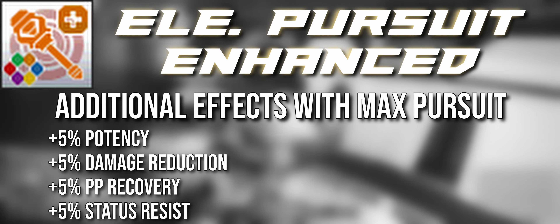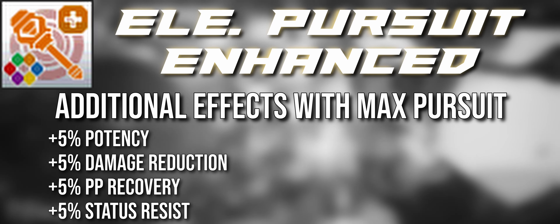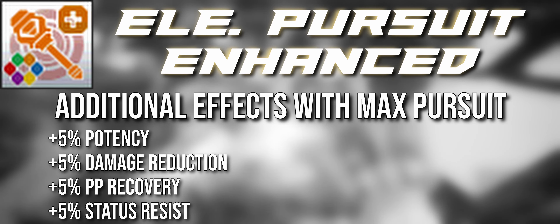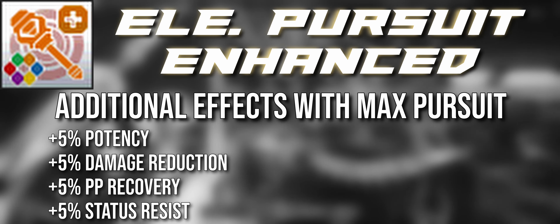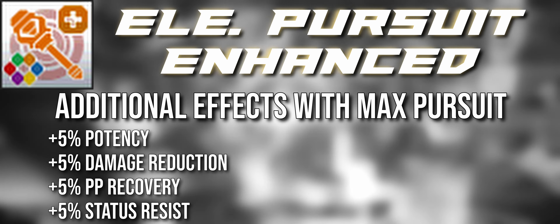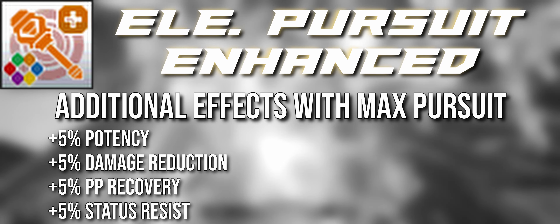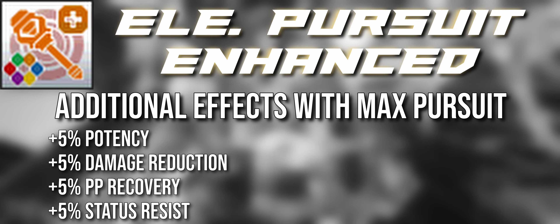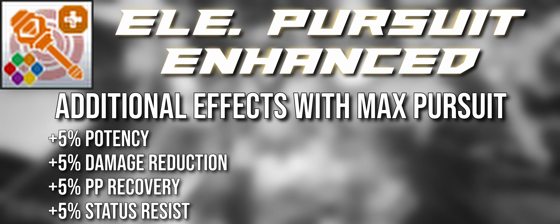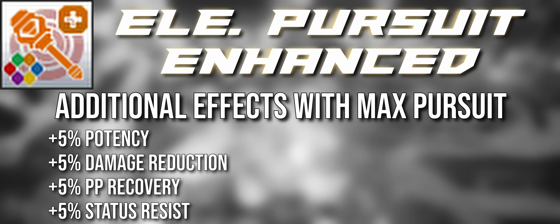To keep things balanced, when the One Element Pursuit meter is filled and you get these additional effects, it slowly decreases — so you have to continually use Wand Counters and Swift Smash to keep One Element Pursuit built and maintain the bonuses. Once the meter drops to around 90%, you lose the bonuses. The idea is that if you're going to hold Pursuit, you have to actively keep it going, or it will decrease over time.